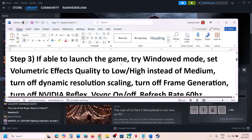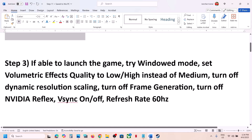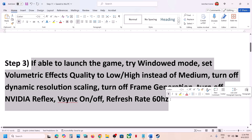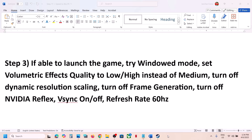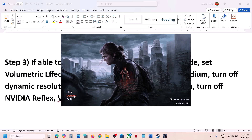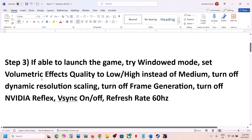If still not working, and if you are able to launch the game, try setting it to Window Mode and set volumetric effects quality to Low. Go to Options and select Window Mode — this has worked for many players. If you are not able to launch the launcher or game at all, skip this step and follow the next one.